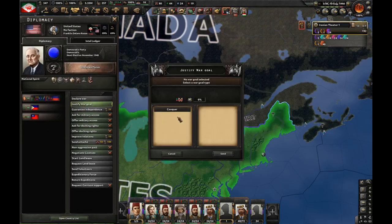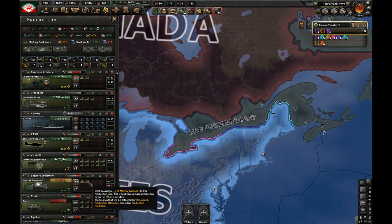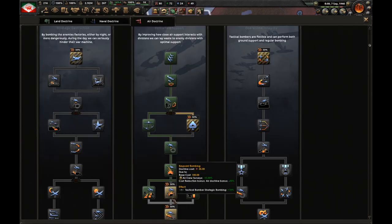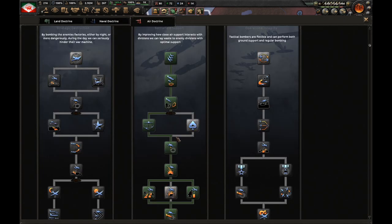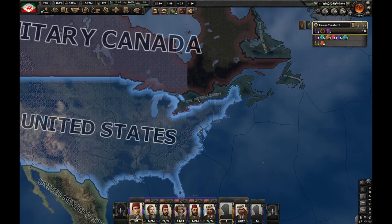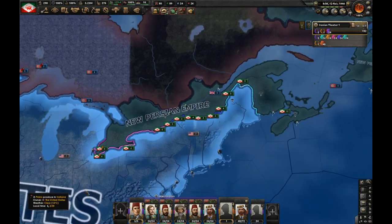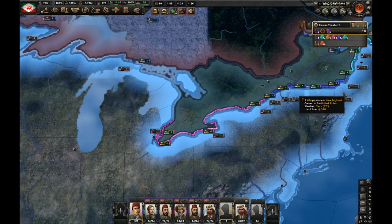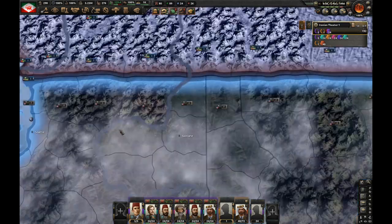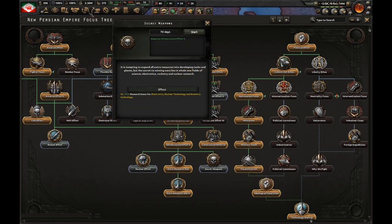The USA has only about 45 divisions — this should be really easy. Let's start justifying against them; it's going to take only six months. We're going to need some more artillery, support equipment, and CAS. Let's go for CAS effort and get naval strike torpedo tactics. Let's make sure my guys have trucks. If you're wondering why Canada looks like this — I'm going to declare war on the USA and not call in Canada, so I can attack from Canadian territory without them joining, and the USA will keep its divisions on the Canadian border anyway.